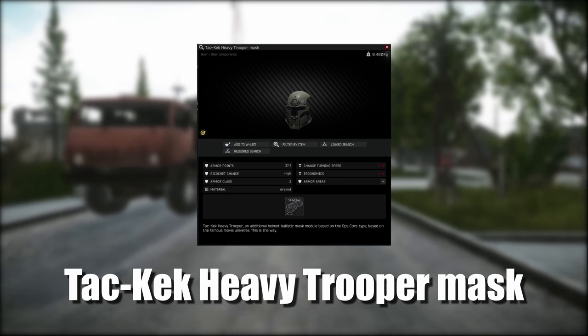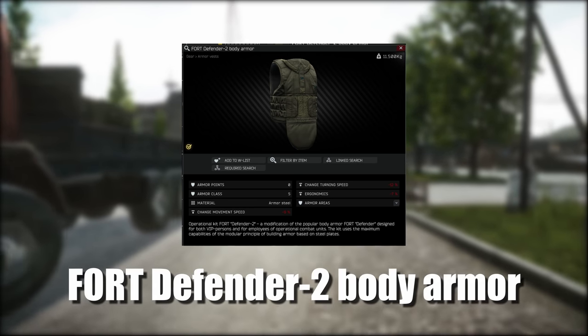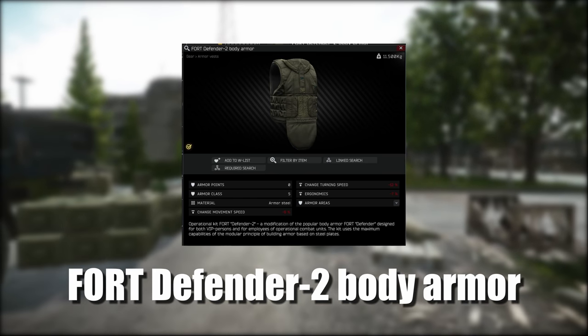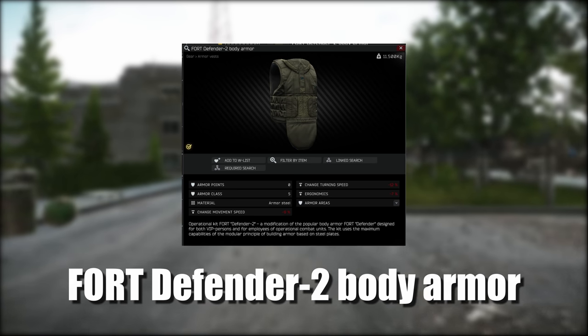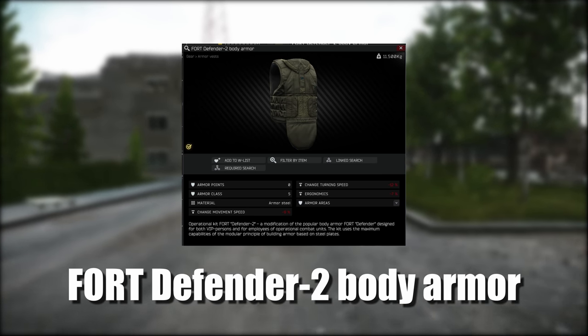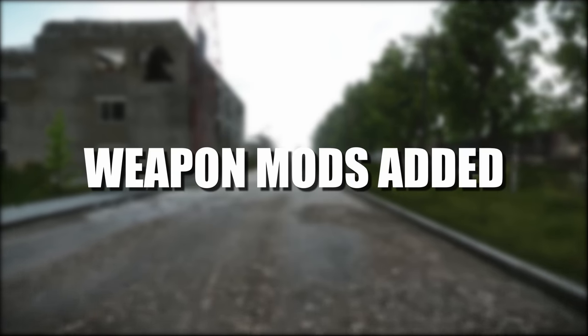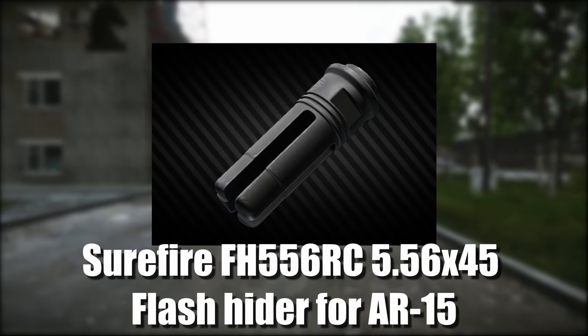Finally, coming in to armor, there is a Fort Defender 2 body armor. This is armor steel, it's armor class 5, it protects the thorax and stomach, and the durability is 70. This is a pretty decent fast-moving armor.